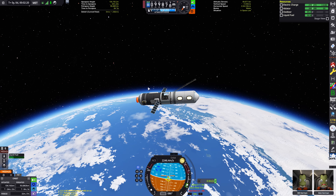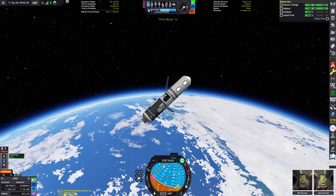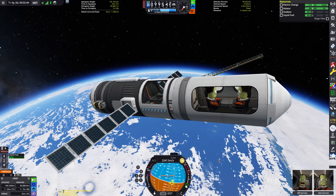That's a circular orbit there — 95 by 104. I'm calling that done. That's a good altitude for our little space station, where activities, I guess, can now commence.